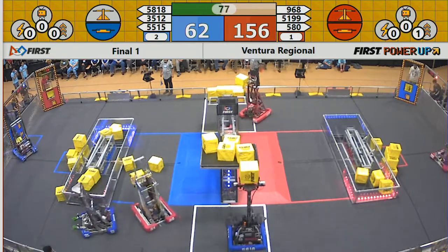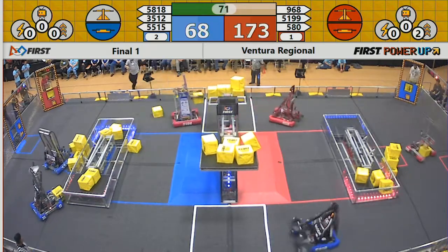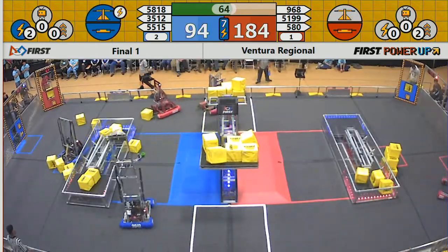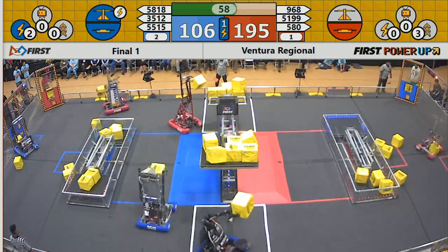5-80. Viking Robotics meticulously grabbing those Cubes, corralling them over to the vault. Robot Dolphins from outer space landing another Cube. Blue Alliance uses Force, giving them control of both their switch and the scale for 10 seconds.